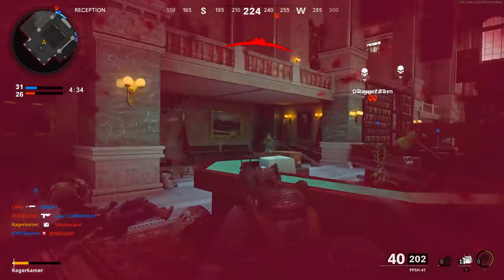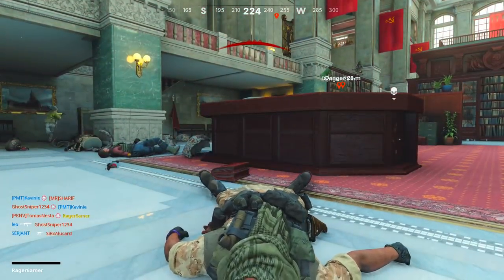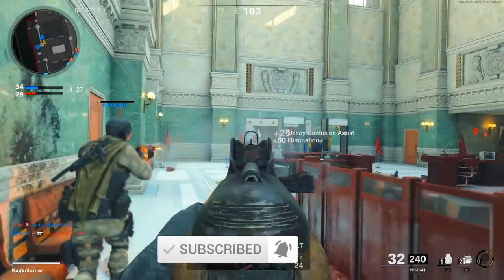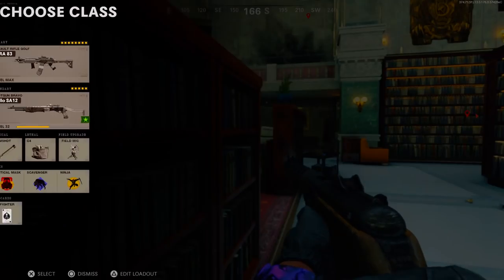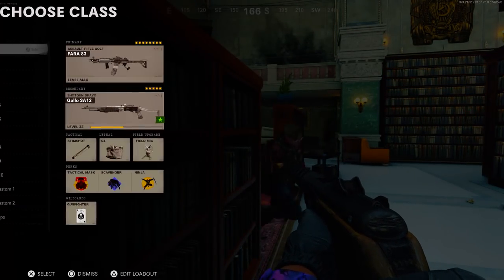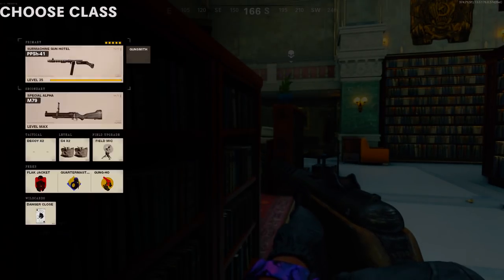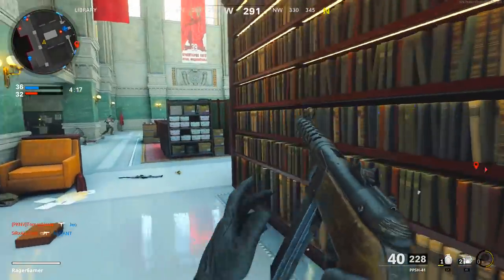Once you unlock this weapon you may want to level it up, make a solid class setup, or unlock gold or diamond camo on the weapon. If that's the case, I'll have camo guides for this weapon, a guide on how to level up guns fast, and a best class setup too — there'll be cards on screen and links in the description. Without further ado, let's get into this guide.